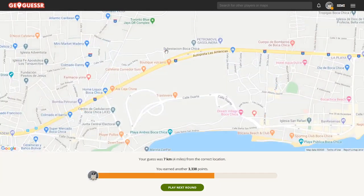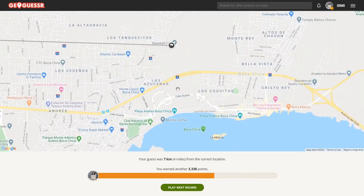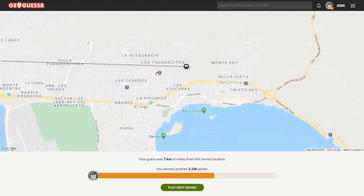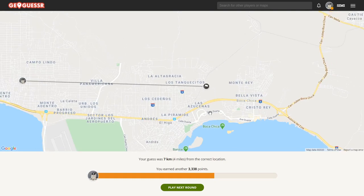What I should have mentioned is that highways in the Dominican Republic use the American-style road shield that actually has the name of the country written on them — 'Republica Dominicana' — so those are a great hint. If you can find a highway, you basically know the country right away.